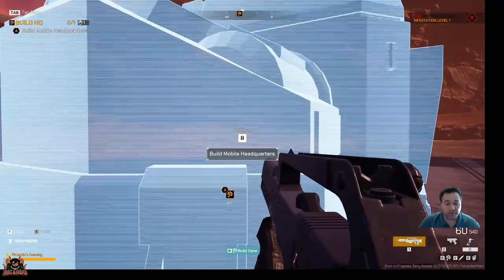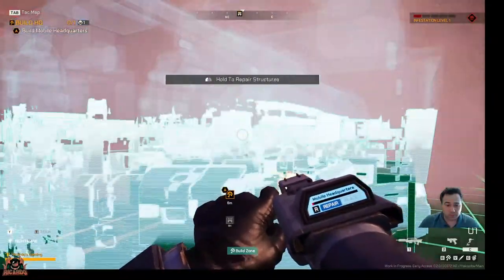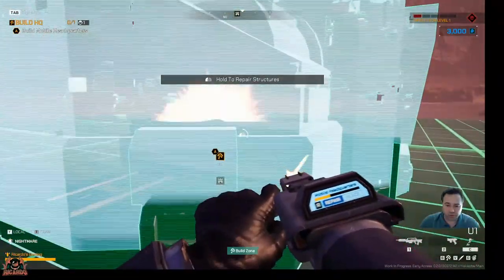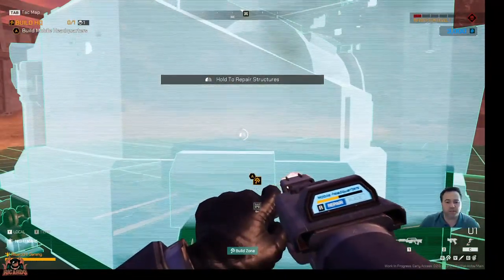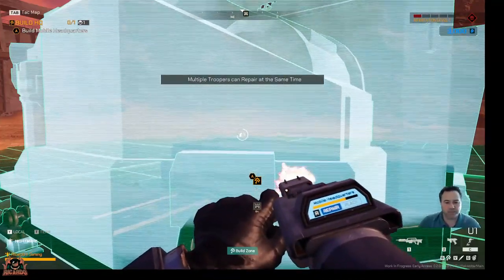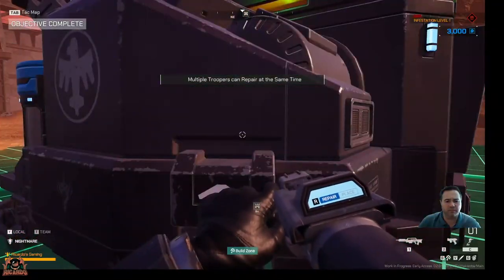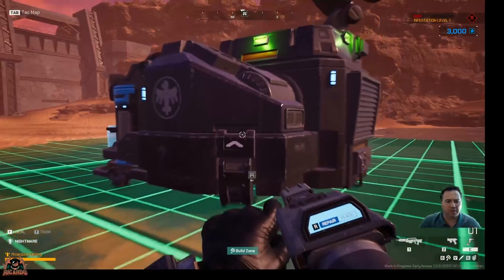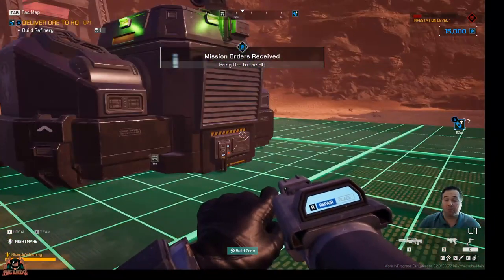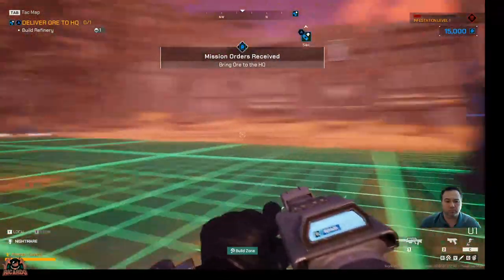Right, here we go then. B for build. I'm holding down the left mouse button and my build tool seems to be building this structure, and I've got the level of fuel in the center doing its funky thing. It's telling me multiple troopers can build at the same time. The mobile HQ is now online. This structure is the drop off point for ore, which is a necessity for building more structures.